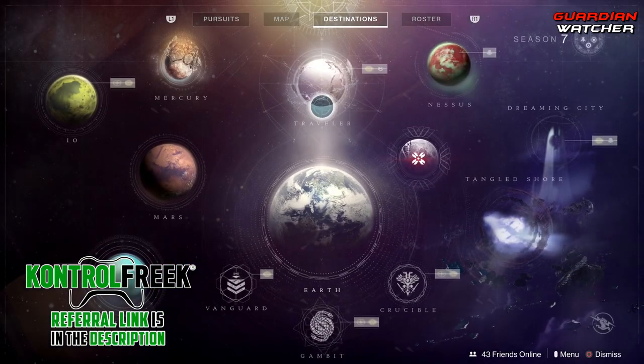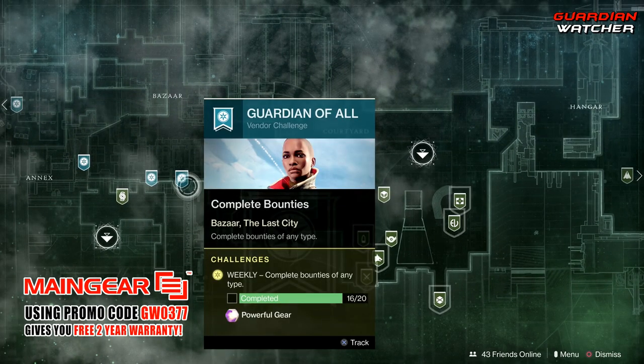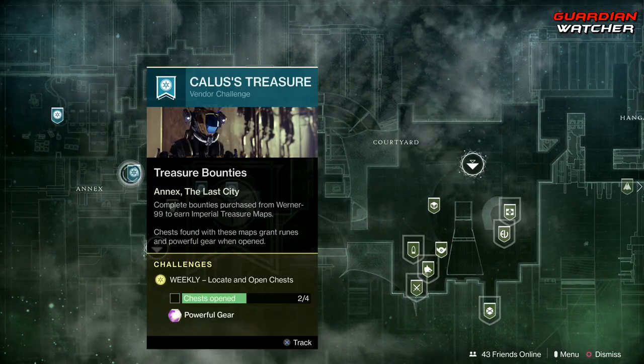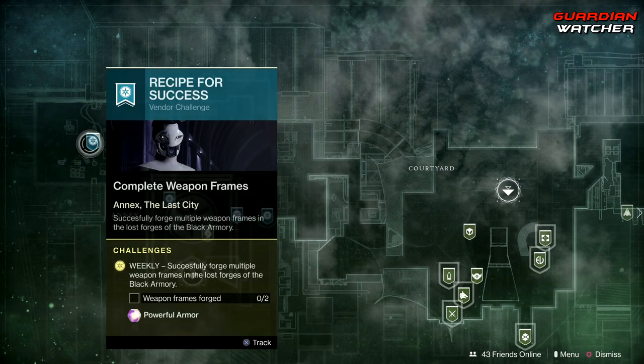Let's go ahead and start with the challenges. As for the Traveler, we need to complete 20 of Ikora's bounties, get 5,000 XP for your clan, open four chests, as well as forge two weapon frames.